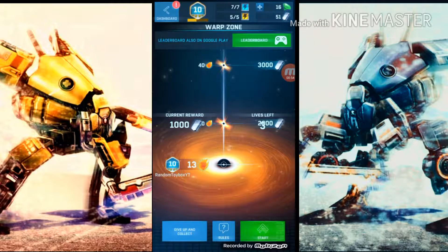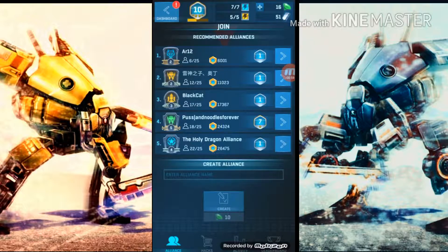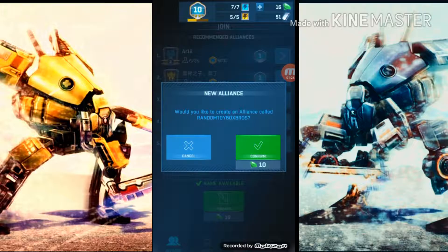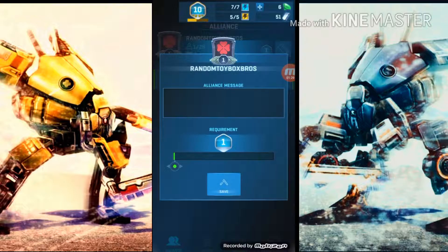I already have 13 in the warp zone so the current reward is about 1,000 gold. First things first, I'm going to create a new alliance and I want you guys to join. I also got the audio fixed because I have my headset now. The alliance is going to be called Random Toy Box Bros. And boom, there it is — alliance created.